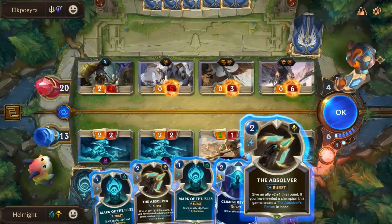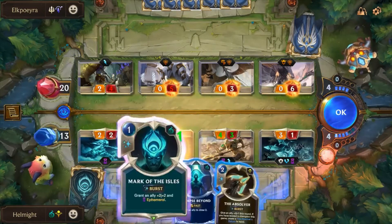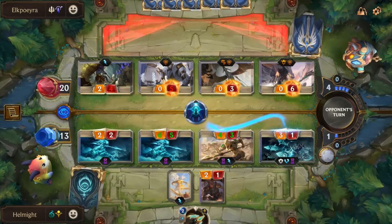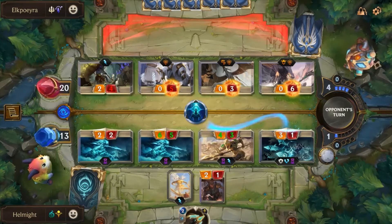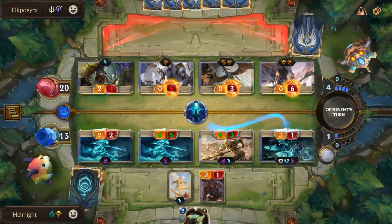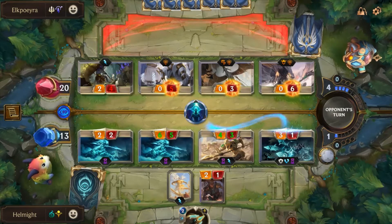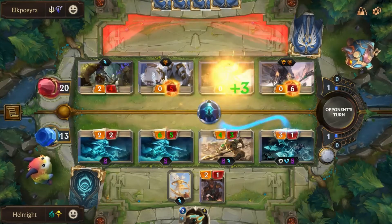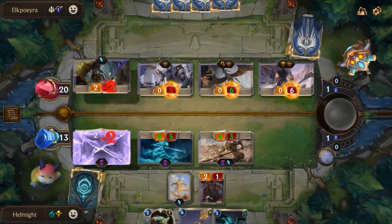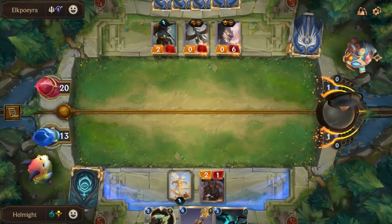We'll Mark of the Isles here — I think that's always happening. We'll Absolver here and Mark of the Isles to try and remove his guy, then Glimpse Beyond and hope we see a Hecarim. It doesn't matter if Shark Chariot dies — I'll just have it back in the graveyard. He could still have Astral Infusion. Fully heal and give another four health is really obscene on Formidable — that's the reason you play this with Targon. Inspiring Marshal and Iron Harbinger. No Hecarim, no Azir either. I think we've seen Azir in almost every game we played tonight but haven't seen him yet this game.